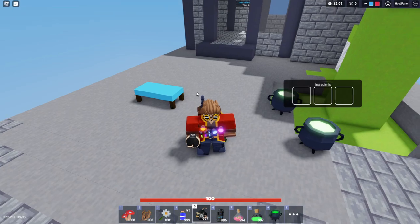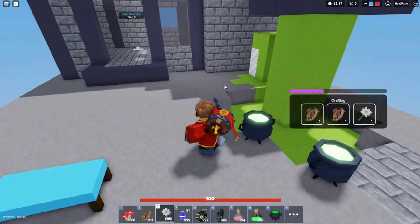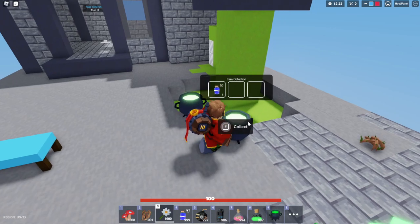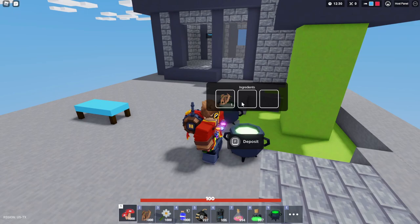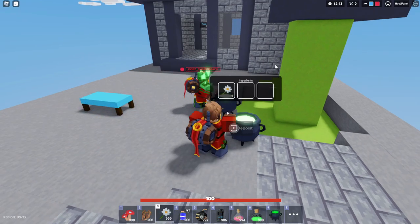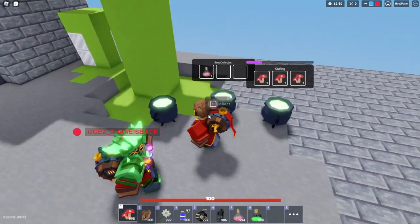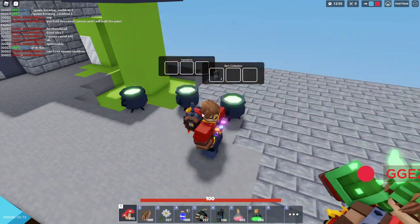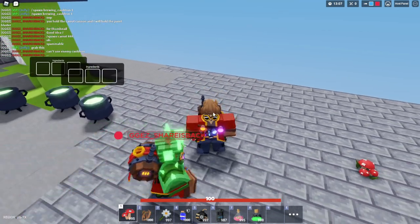A quick rundown of each recipe: Shield comes from thorn, thorn, flower — put those in and you get a shield potion. Thorn, mushroom, mushroom will give you a poison potion. Flower, flower, flower is going to make a health potion. And mushroom, mushroom, mushroom makes a sleep potion. That is all the combinations to make the different potions. Everything else will make a bomb — so thorn, thorn, thorn; thorn, thorn, mushroom; flower, flower, mushroom; flower, flower, thorn; and thorn, flower, mushroom all make bombs. There'll be a spreadsheet in the link below so you can check that out.